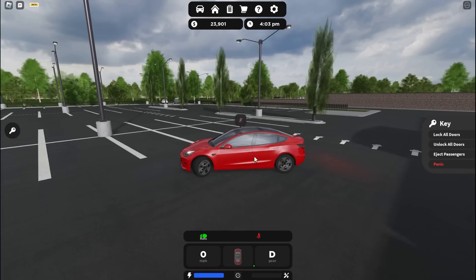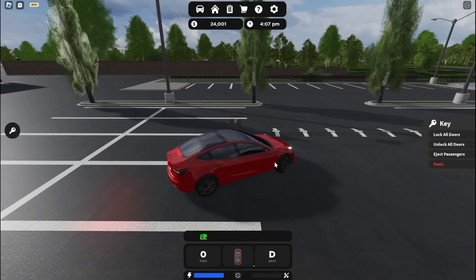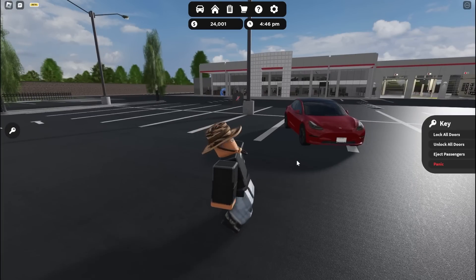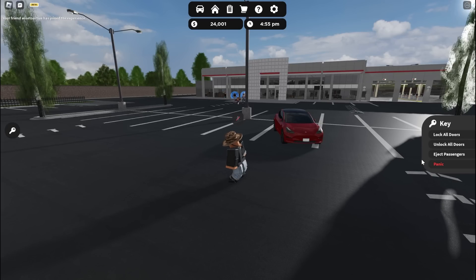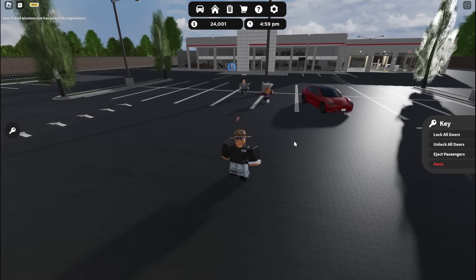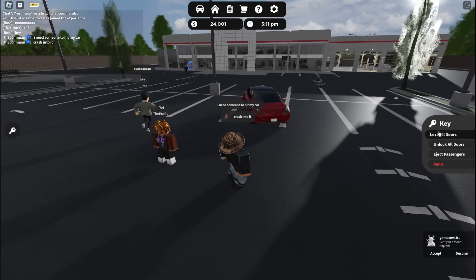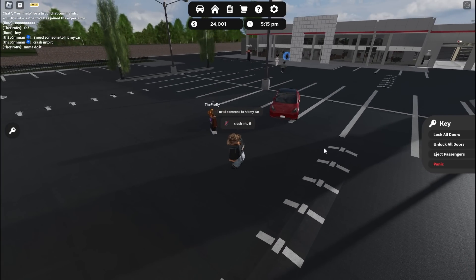Another cool feature — when your car is locked and somebody hits it, your car alarm will go off. I know all the time when you're in a public server or a private server, alarms are going off like crazy on cars, and sometimes it's not the person hitting the panic button — sometimes your car gets hit when it's parked in a parking lot or there's some desync. When the car is locked and parked and you're not in it, the alarm will go off. I'm going to have somebody crash into my car and my alarm will go off. I thought that was a really cool feature.